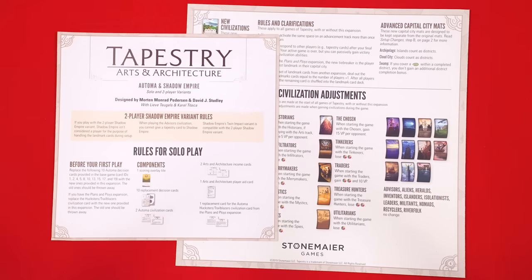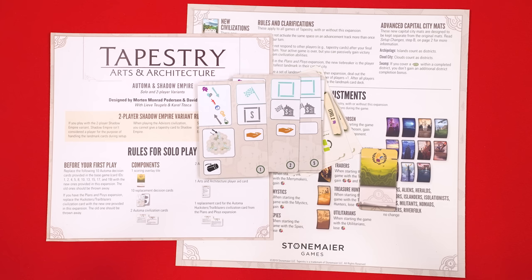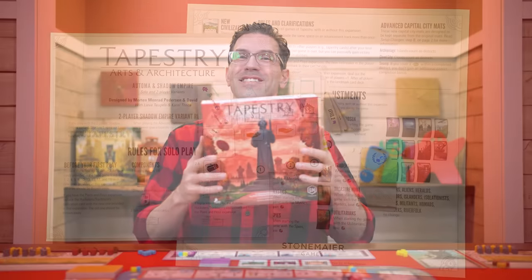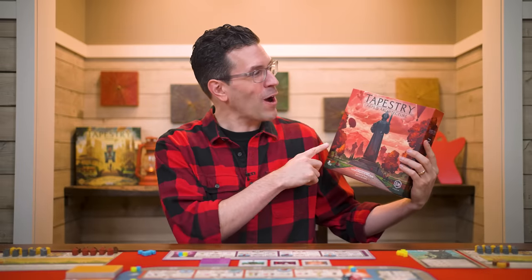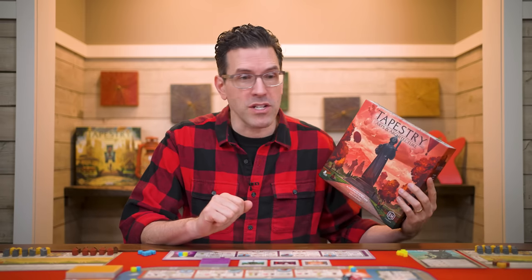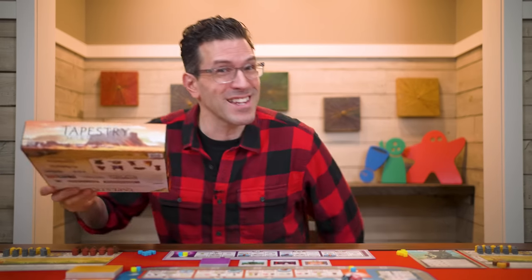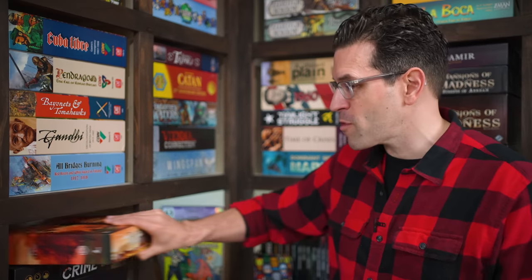The game also comes with rules and components for solo and advanced two-player games, which I'll leave for you to discover on your own. Otherwise, that's everything you need to know to play the Arts and Architecture expansion for Tapestry. If you have any questions, feel free to put them in the comments below and I'll gladly answer them.